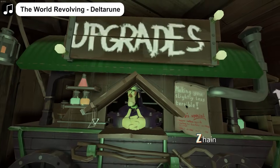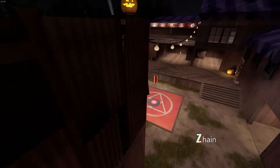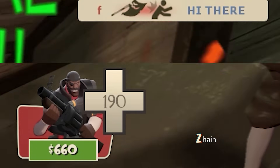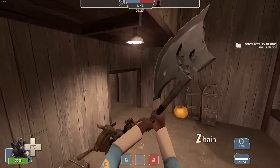Welcome to the Freaky Fair of the Freaky Mirasmus! This is a control point map that features an upgrade station, just like MVM. When you kill enemies you will get money that you can spend to buy upgrades for your character and weapons, while you try to capture the points.